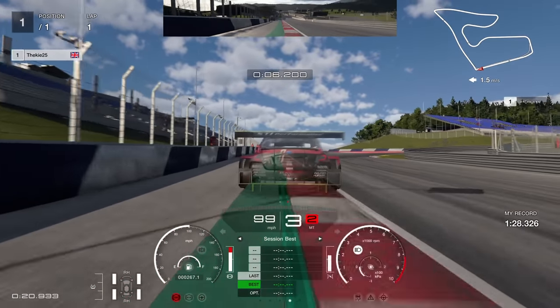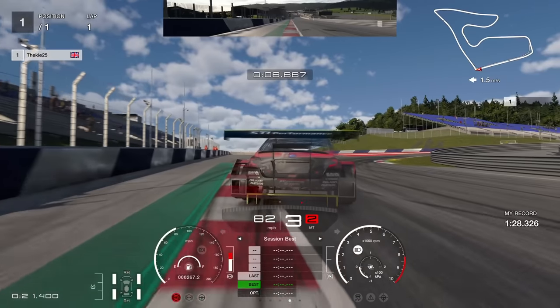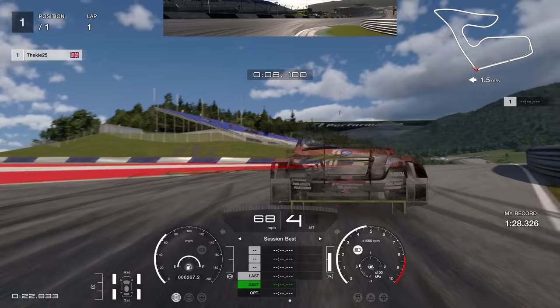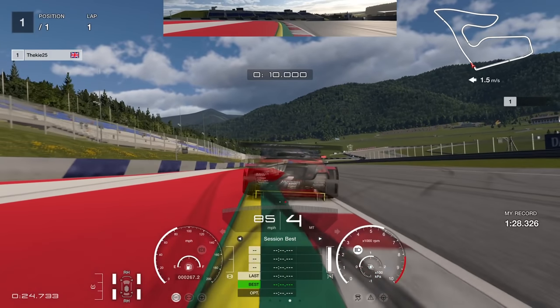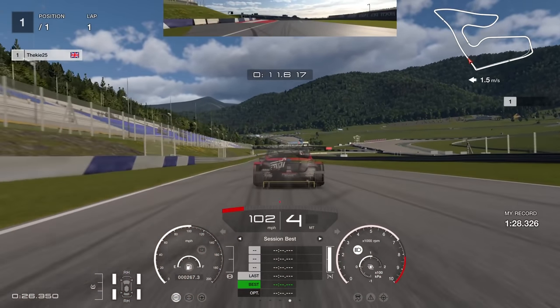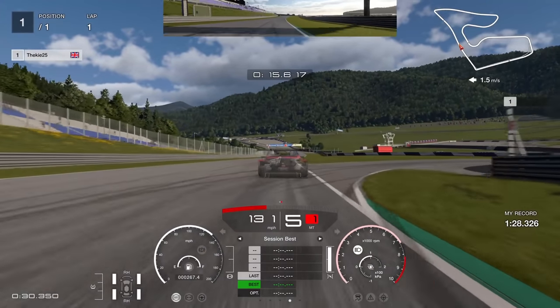You're going to clip the curb on the right with your tire, but don't be too aggressive over it. I'm in third gear but I go up to fourth gear just before hitting that curb — that reduces power, gives better pull out of the corner in fourth gear, and stops the tires spinning up and causing a spin.